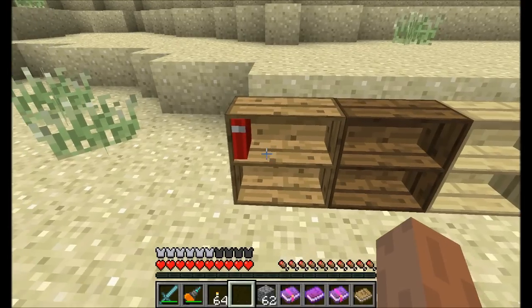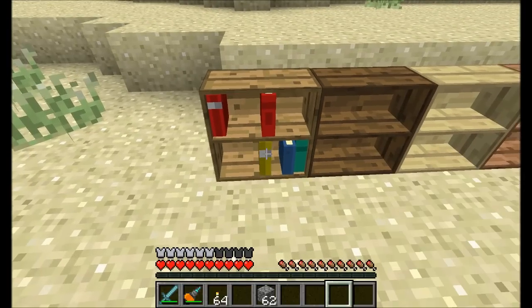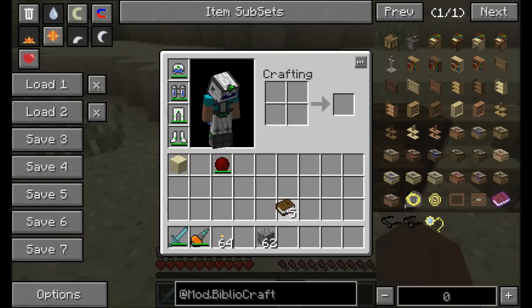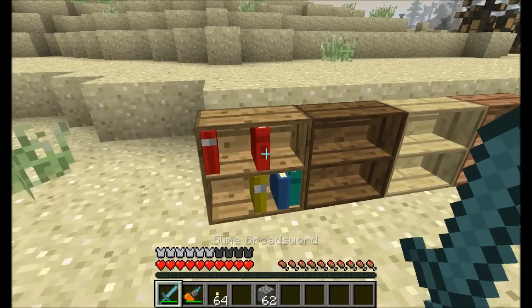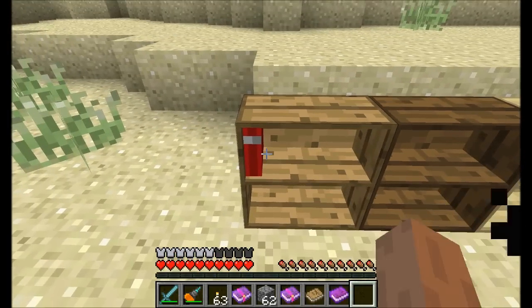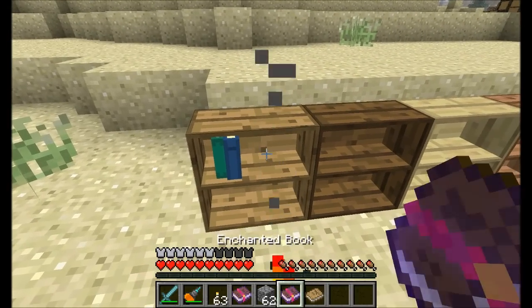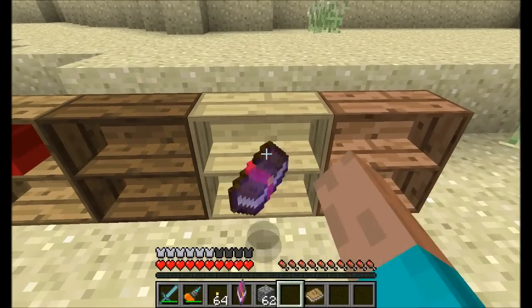You simply right-click on the bookcase and it'll put the book in that position — right-click wherever you want the book to go and it'll land there pretty nicely. You can't put unwritten books in there. If you right-click with an item that can't go in or with an empty hand, you'll see all the books in the bookshelf. To remove books, shift right-click with an empty hand and they'll pop out. Then you can put them right back and they'll get positioned exactly where you place them.